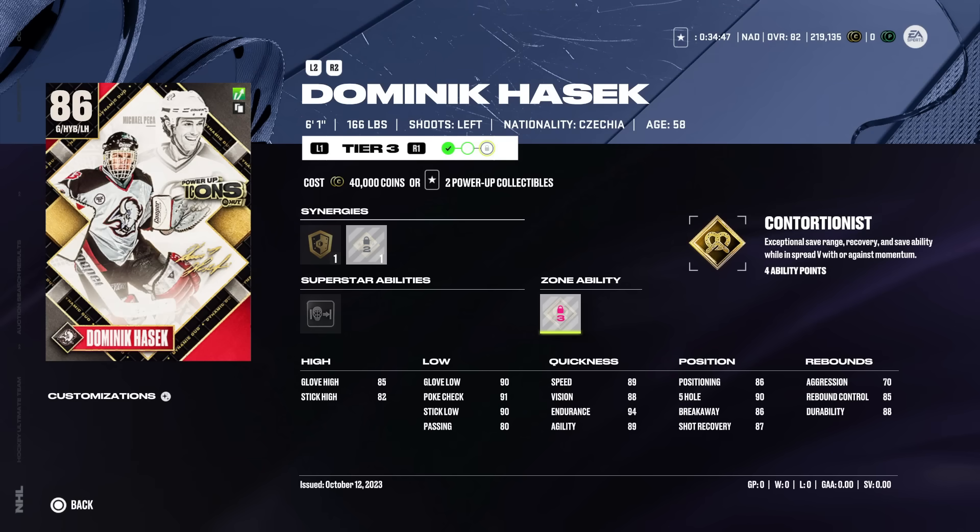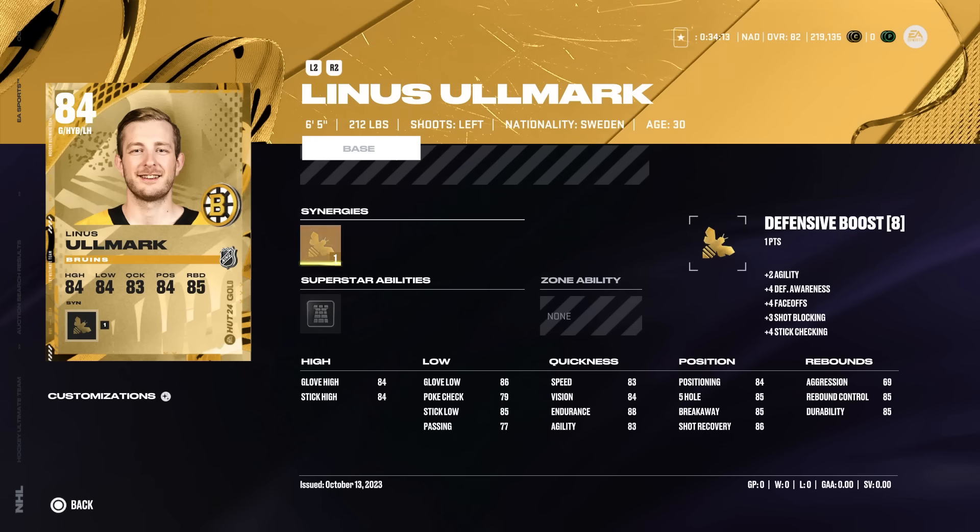I want to mention Dominic Hasek here because I think he's in the running for the number two best goaltender in the game. The other one I want to talk about is Linus Allmark. Every time I've gone up against his base card in NHL 24 it has been brutal. His speed is much lower at 83, but he is 6'5", 212 lbs with 69 aggression. We're so early in the year that there really hasn't been many goaltenders that have separated from everybody else, but every time I face Allmark it's been a battle.